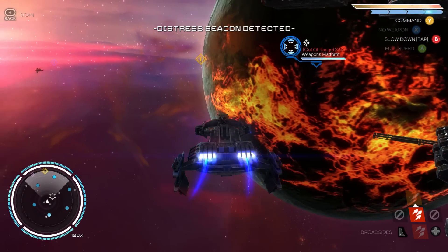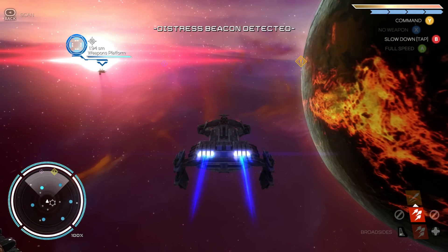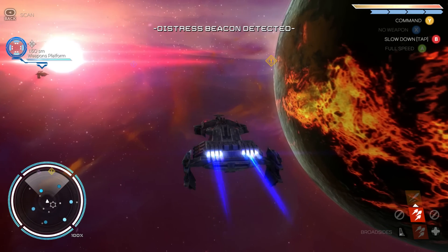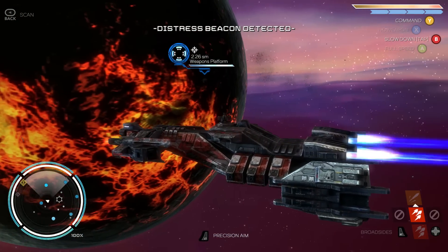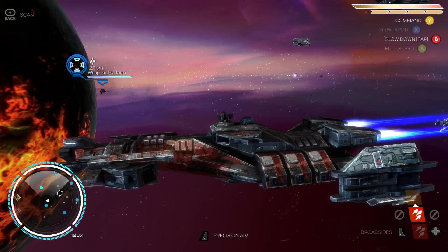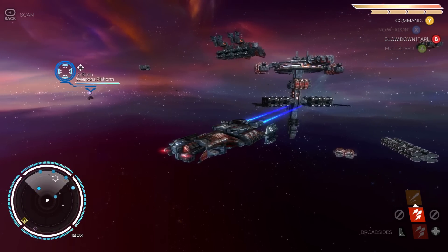Hello everyone, my name is Italics and I am here today with a quick preview of a game called Rebel Galaxy, due out to release sometime this year on PC, Xbox One and PS4. I am playing it here on the PC but with an Xbox 360 gamepad — just wanted to clarify why you might be seeing those buttons up at the top right of the screen.